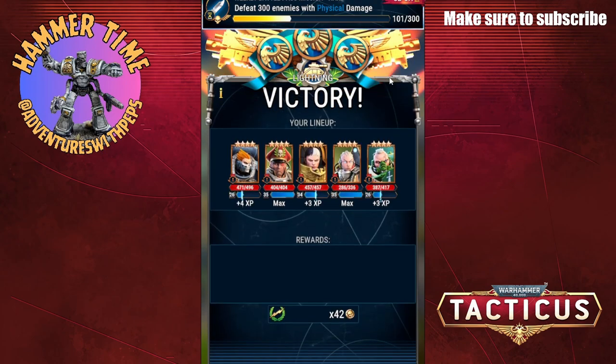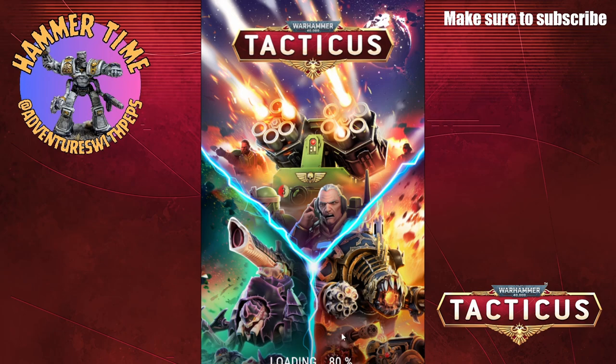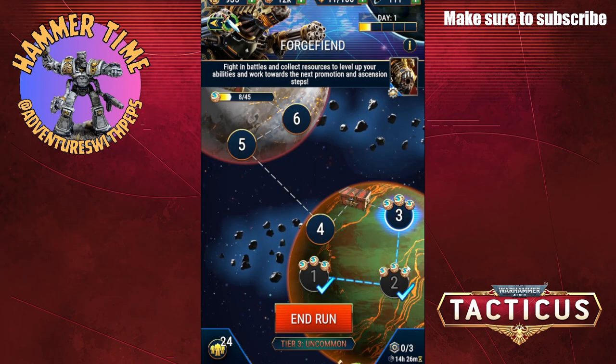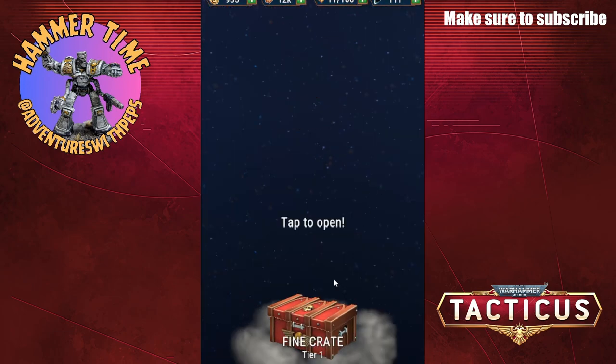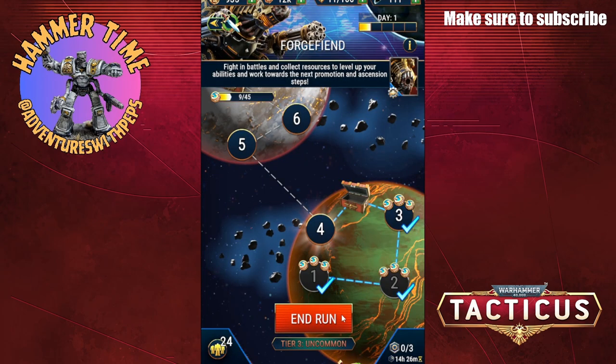I didn't even see the Forge Fiend was up in the top corner. Should have moved the screen down so you could see it — didn't even get to shoot. Chaos component, common badges — let's keep going.